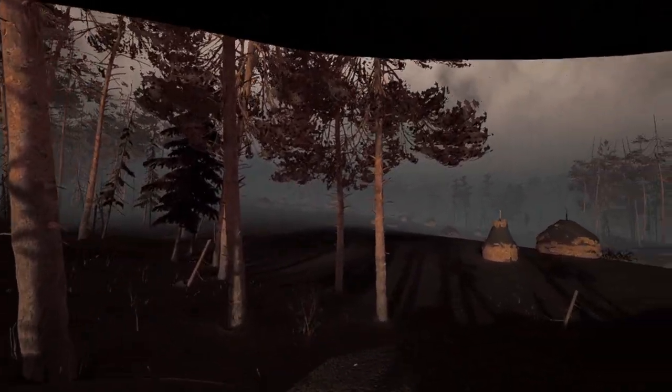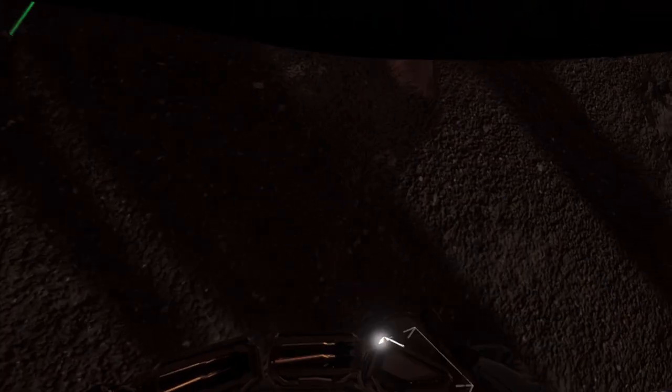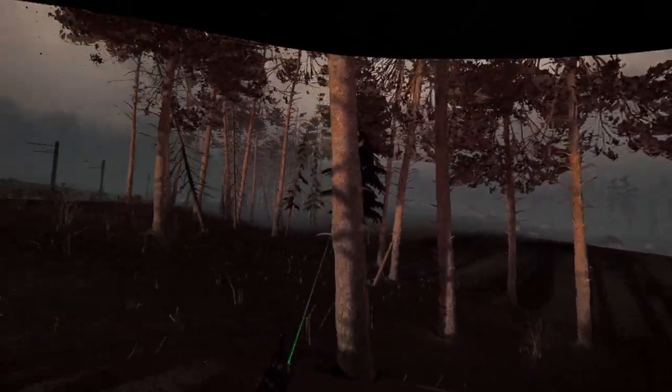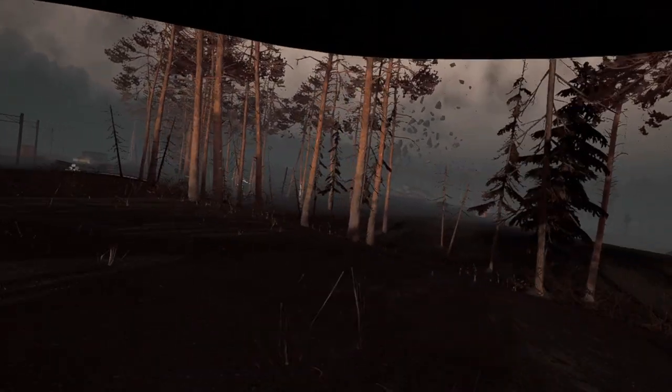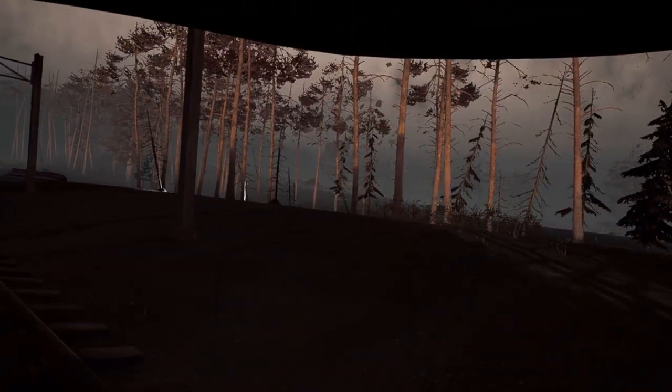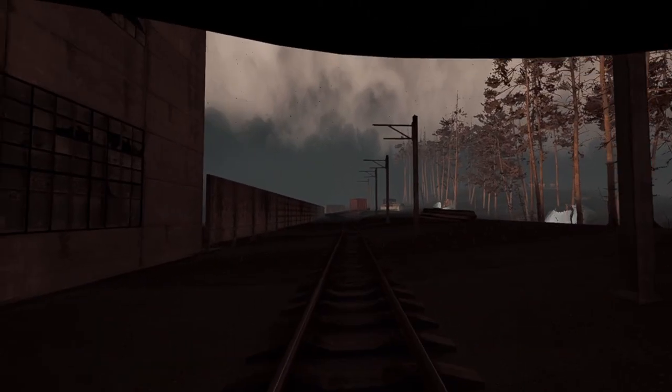There's a BTR — we're getting close. I need to veer this way because I think we come through over here. Let's try to keep a bit of distance from him so he hopefully doesn't see us. Stay behind the tree.